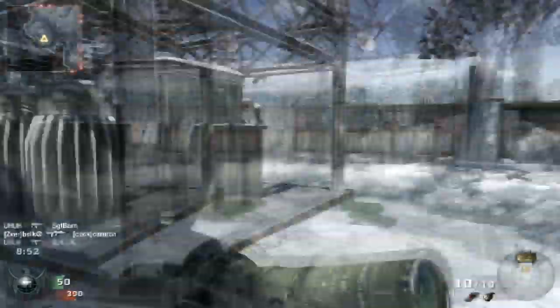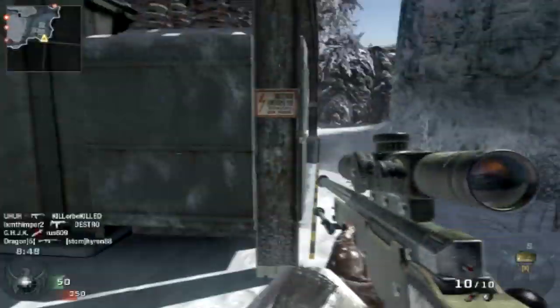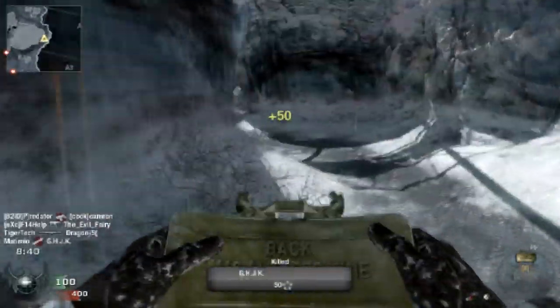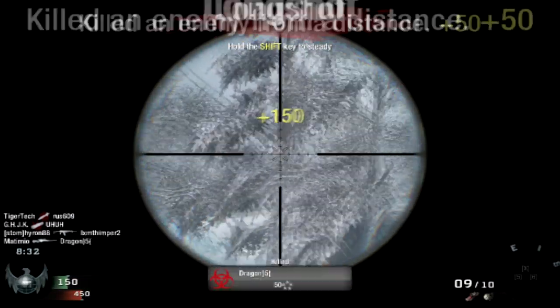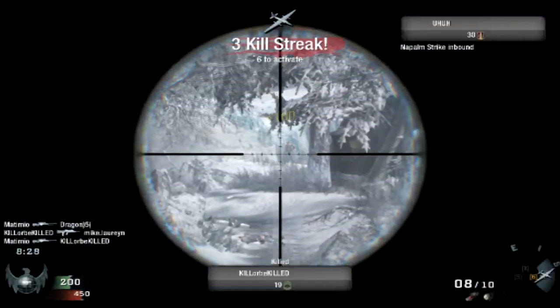If you're wondering what my setup is, I am using Ghost, Ghost Pro, Scout Pro, and Hacker. I haven't gotten Hacker Pro yet but I'm working on it. As for my tactical, I am using Claymore as you guys can see right there. The weapon I am using is the L96A1, at least I believe that's what it is, with extended mags.